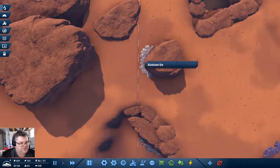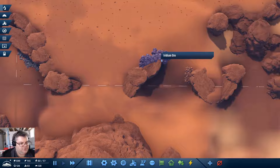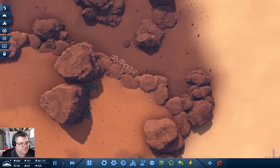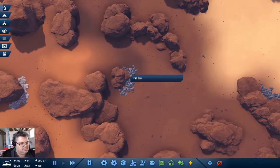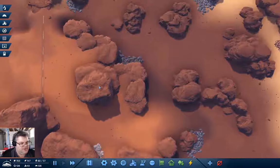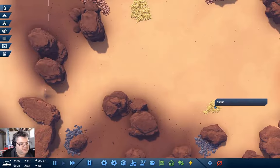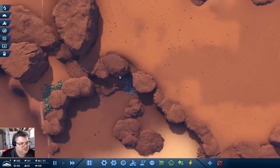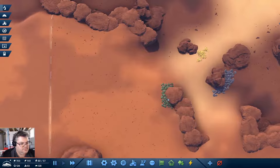There's the edge — we have aluminum, iridium, copper. Yep, uranium, a bunch of iron, and sulfur. I imagine that's pretty accurate. There's way more uranium than I would expect, though.